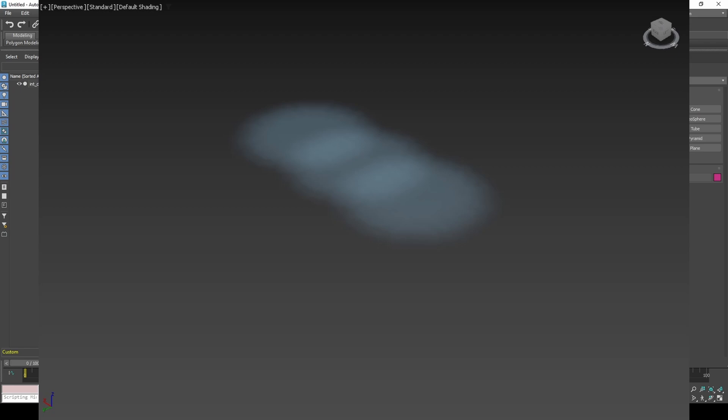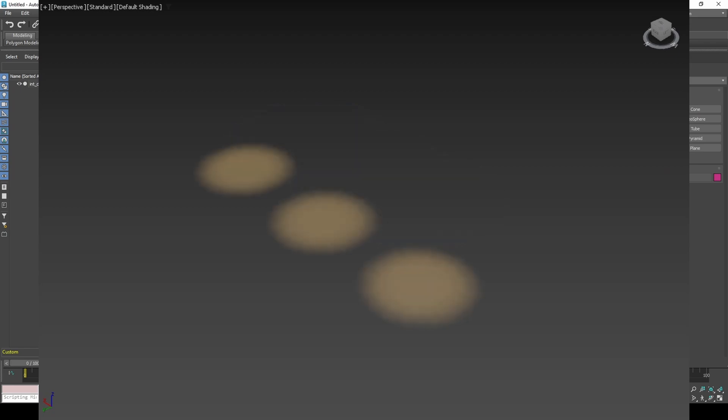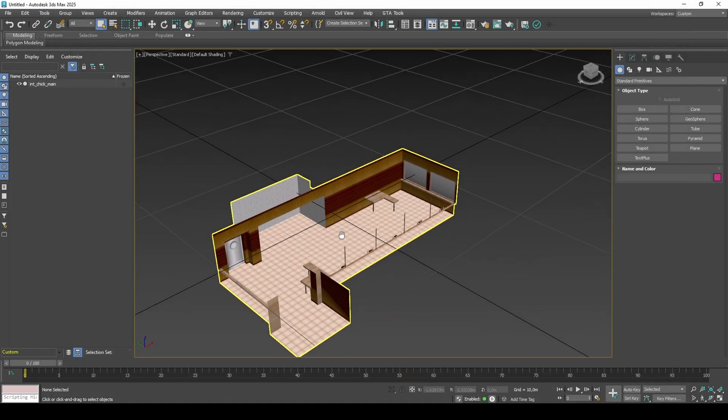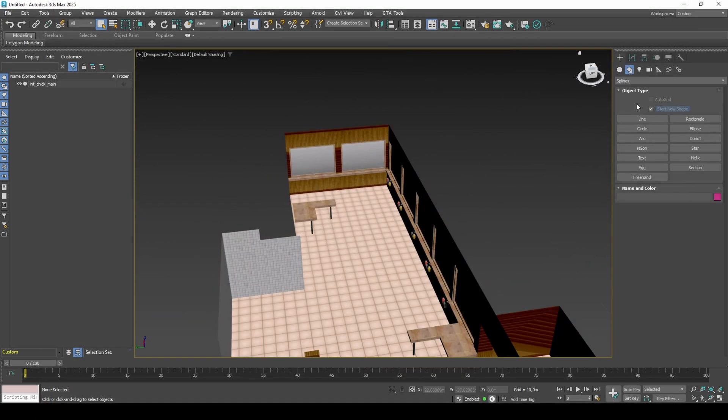A blue one from the windows, a small golden for the overhead lights, and a large golden for a better fall-off. For creating those lights, I will use some basic shapes for distributing them evenly.